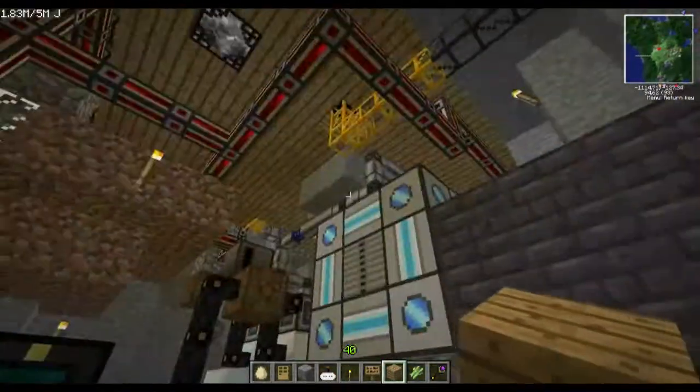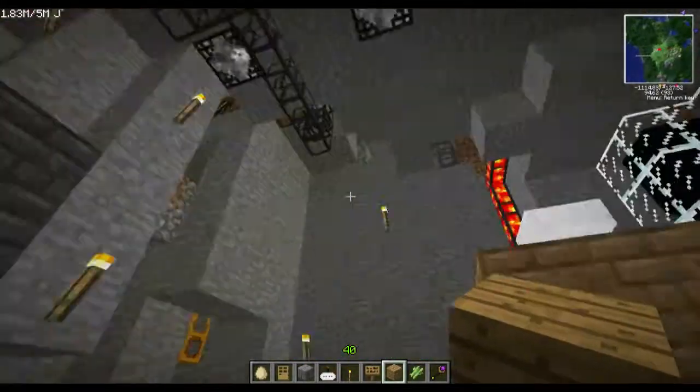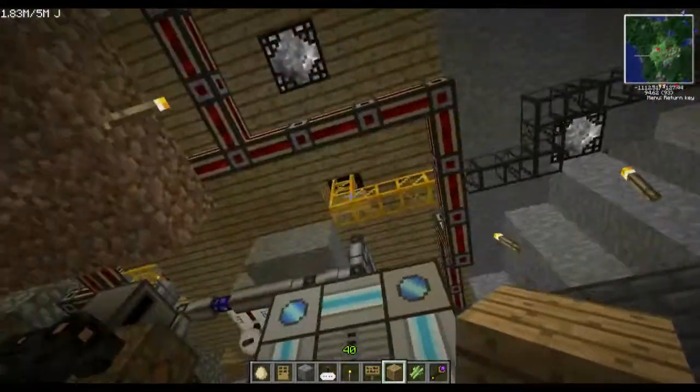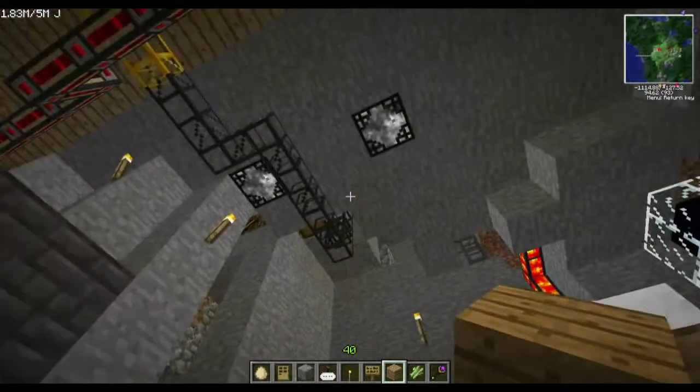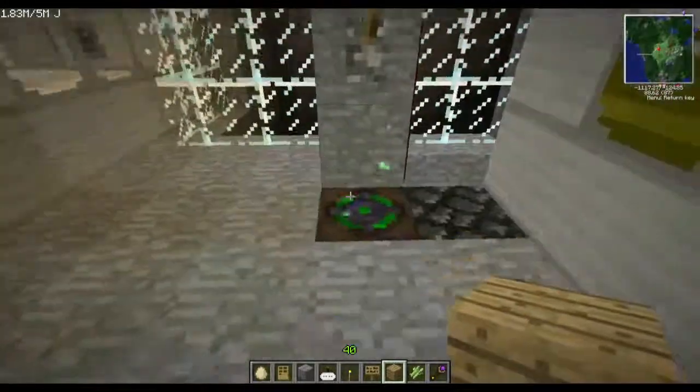All of my Thermal Expansion engines and machines up there. The Zycraft lights — very nice. I think that's everything on this floor. There's the pipe for the assembly table sending over to its receptacle here. Let's show you where that lava's coming from — down one more floor.